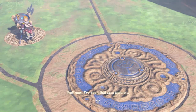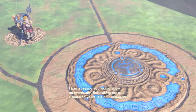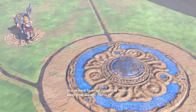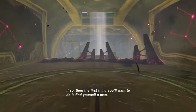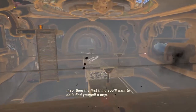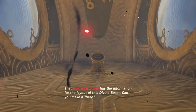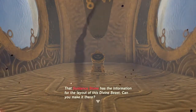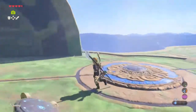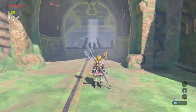We've now made it onto the Divine Beast itself. Travel gate registered to map — sweet, so I can get up here pretty easily now. Oh no — I had a feeling you would show up eventually, but making me wait a hundred years is a bit indulgent. You're here to retake control of Medoh away from Ganon, correct? The first thing you'll want to do is find yourself a map. Oh sweet, this is the dungeon!